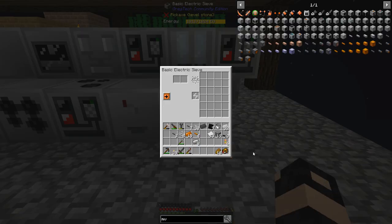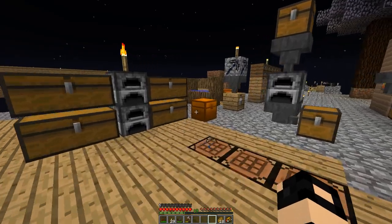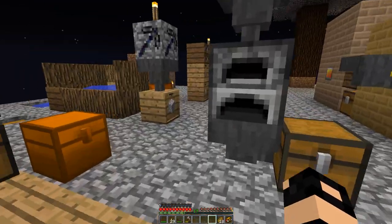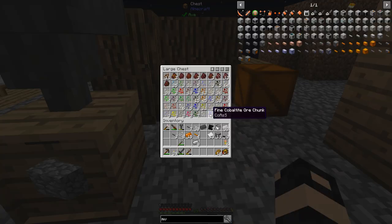Alright, here's the electric sieve. What do I need the most of right now? There's cobaltite - I need cobalt.